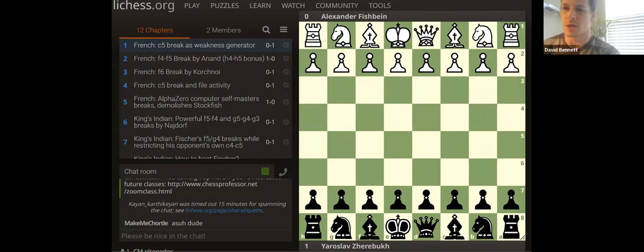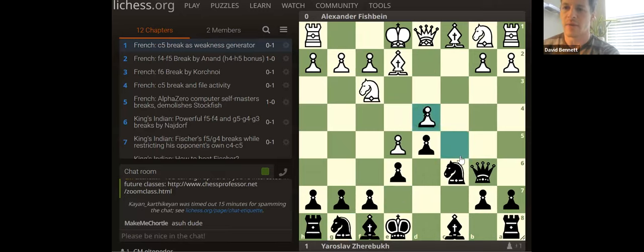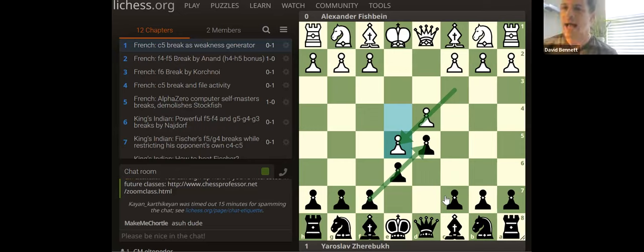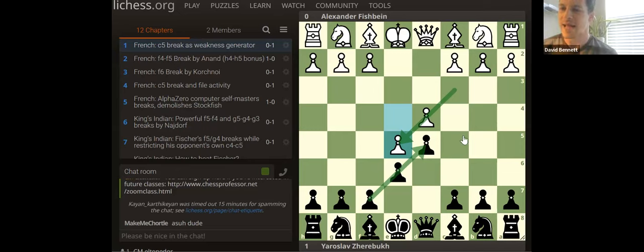To make it concrete — a very common break is the French. We've looked at this in some classes. Your break is C5, because the center gets locked immediately. Usually they go like knight to F3 or knight to E2 or something. It's immediately closed and we get a break. There's actually another break that black can do in a closed French position — F6. Exactly, attacking the base of the pawn chain.